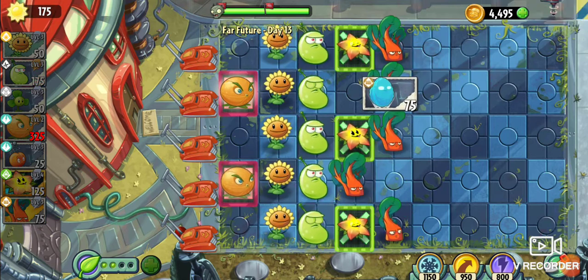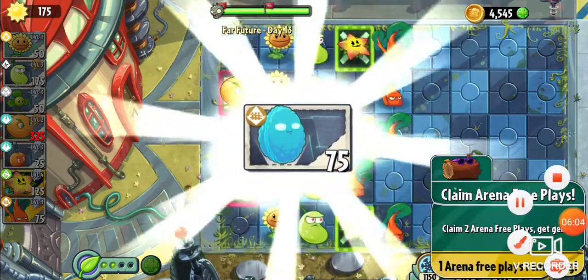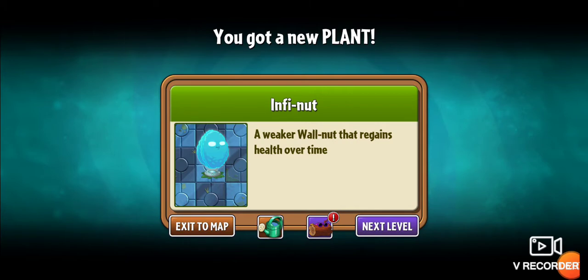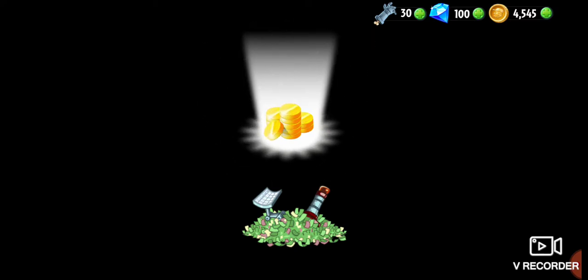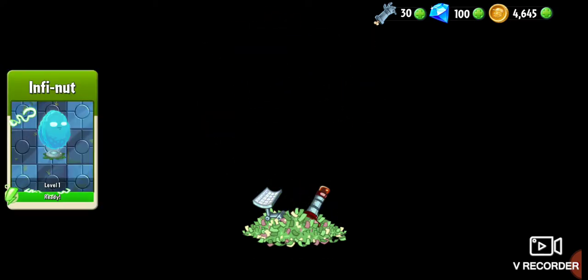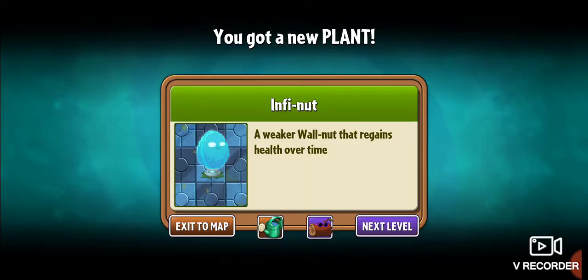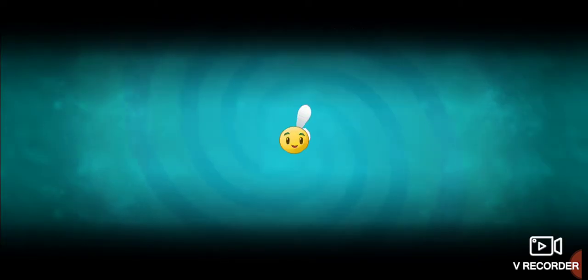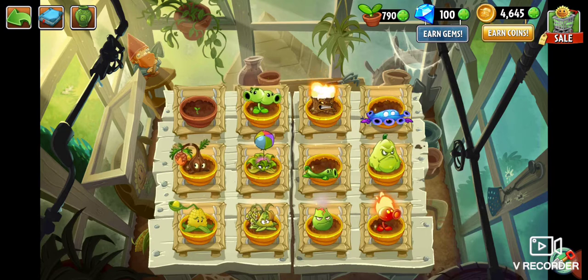And we have our new plant, which will most likely be our defense plant for quite a while now. You might have seen him from the pinata — we got Infinite, a weaker walnut that regains health over time. This is definitely going to be really neat. We got more coins, Infinite is ready to level up, and E.M. Peach seeds too. Fantastic. Let's say our thanks to Chardguard for helping us out — he was a real MVP, knocking them back so we could E.M. Peach them later.